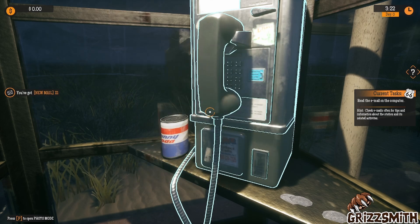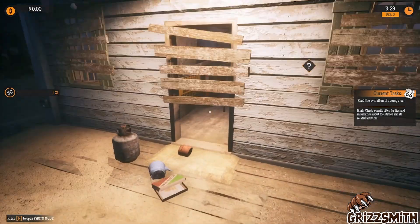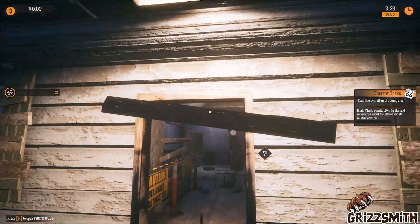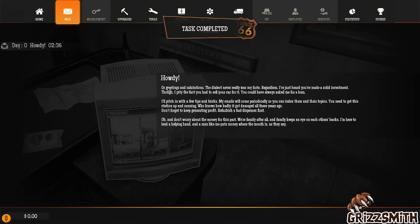Okay, so our uncle's going to help us out. Let's get over here. Pull these off. Get in here. There's a computer, we've got emails. Well, greetings and salutations. The dialect was never really my forte. Regardless, I've just heard you've made a solid investment, though I pity the fact you had to sell your car for it.